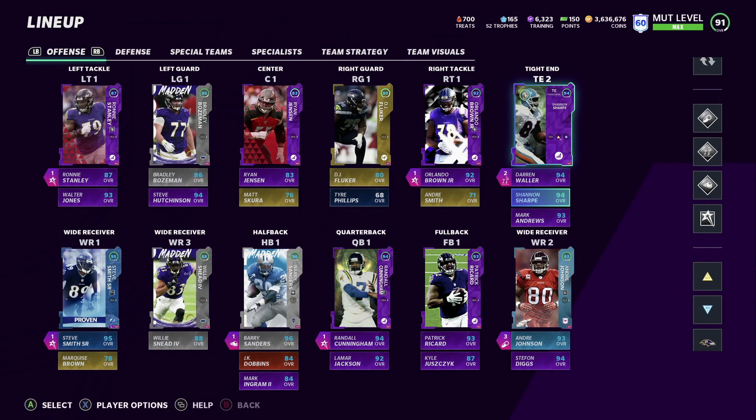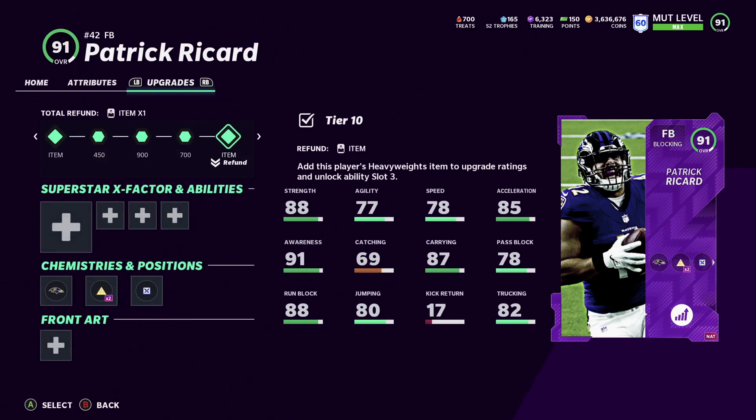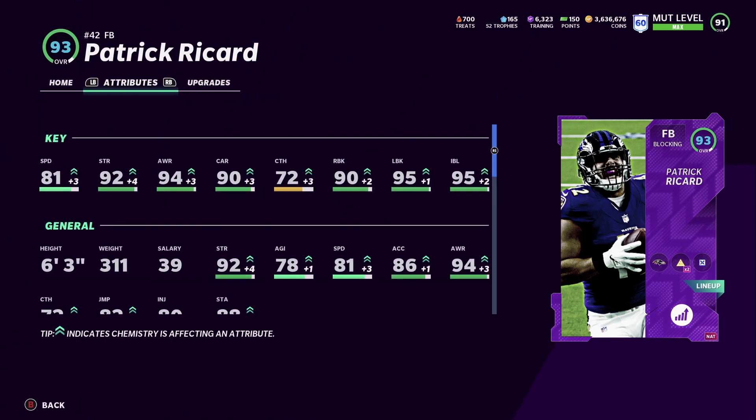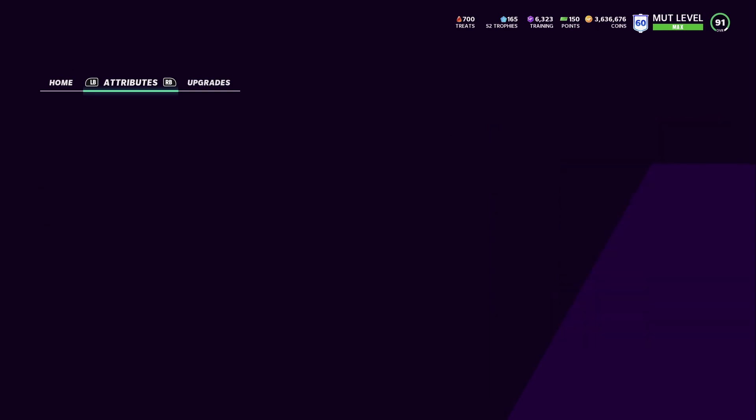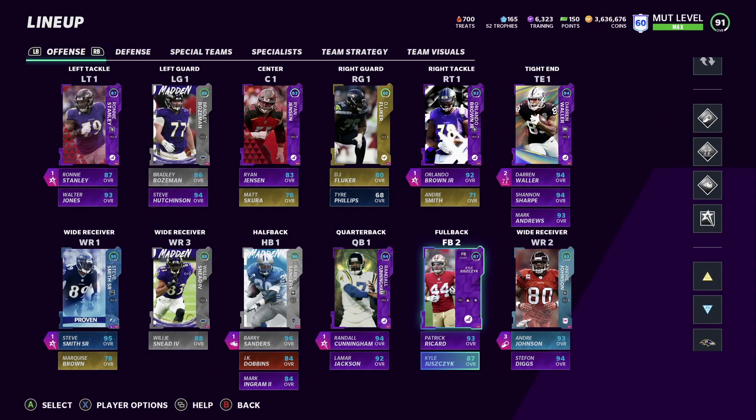Once I change some chemistry I should get his run block up to 80. Patrick Ricard is a 93 overall on this team — 81 speed, 92 strength, 94 awareness, 90 carrying. His run blocking is really good: run block 90, lead block 95, impact block 95. He's a great option if you're looking for a blocking fullback.